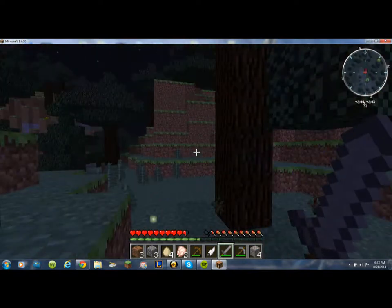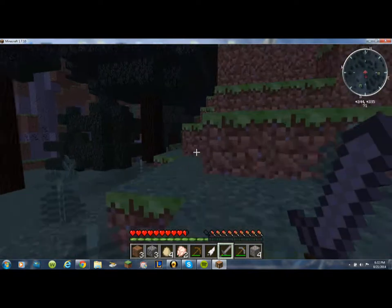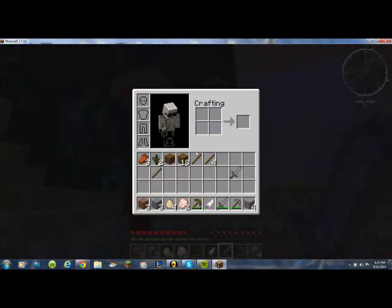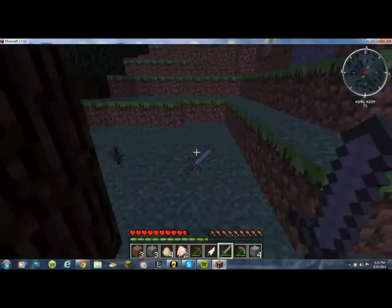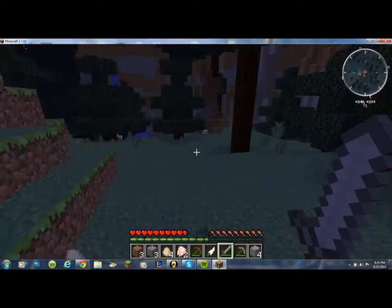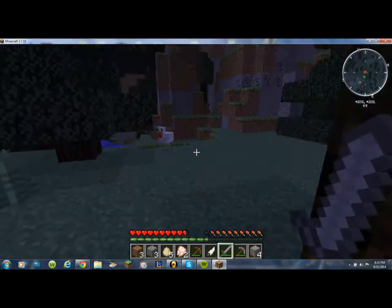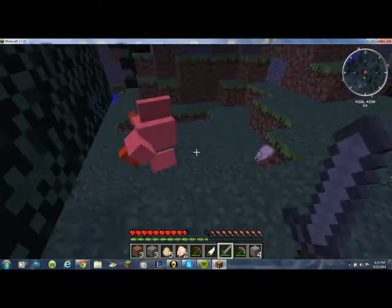One hit! Stone swords are better than diamond. I didn't even create an axe yet — here, I'm gonna drop your stone sword down here. I got all the riches! There's tons of coal, I'm gonna try getting some right now.